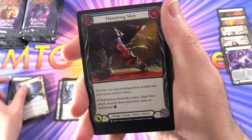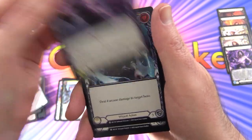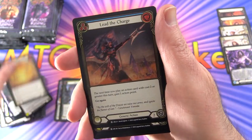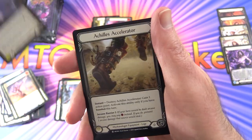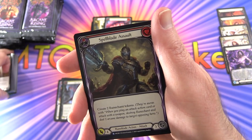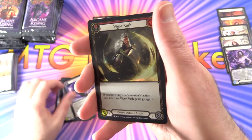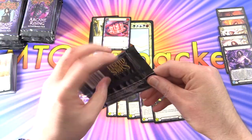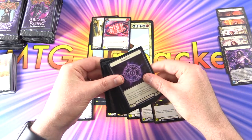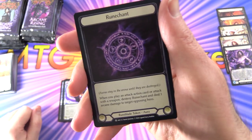We've got Throttle, Hamstring Shot, Dissipation Shield, Reverberate, Rune Flash, Voltic Bolt, Blood Spill Invocation, Rifting, Sunkiss, Lead the Charge, Moon Wish, Achilles Accelerator, and Spellblade Assault for the rares — along with Aether Spindle. Foil Vigor Rush. One other point: these unlimited boxes do not contain the cold foils; those are more of a collector thing. We should come across one in the Crucible of War, so stay tuned.